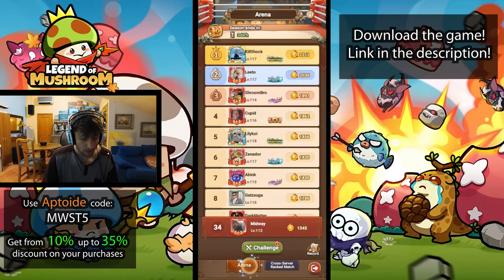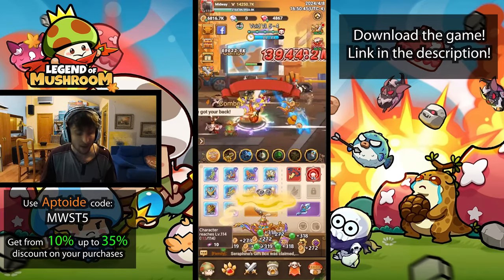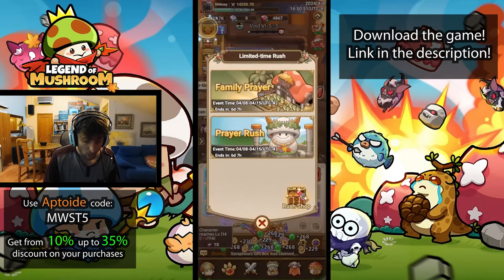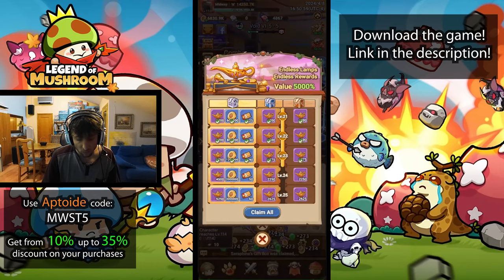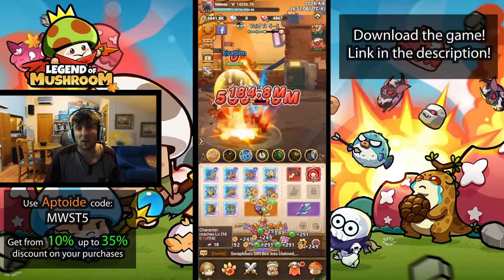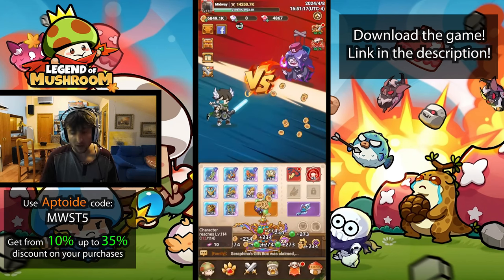Everything that doesn't require spending money — just claiming, logging in, and doing the daily stuff — is already covered. I really recommend buying the magic lamp fund. It gives you so many lamps every time you level up and really helps with the leveling curve, the power creep on gear, and the gacha. Whenever you level up you can find yourself with 6,000 lamps to go through, which is pretty cool.